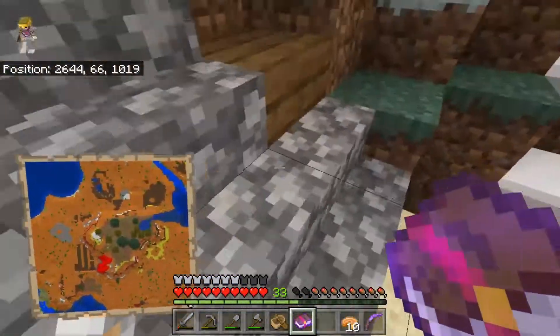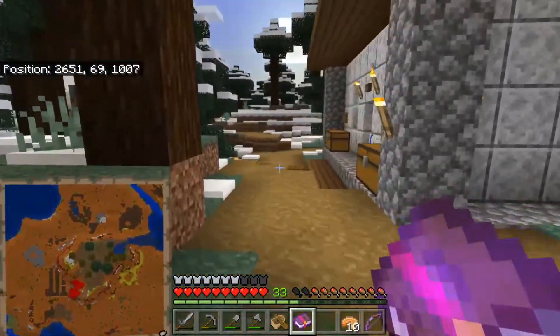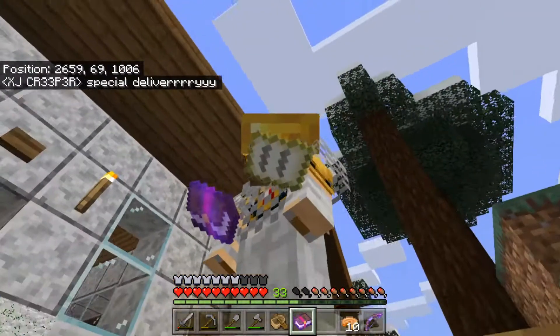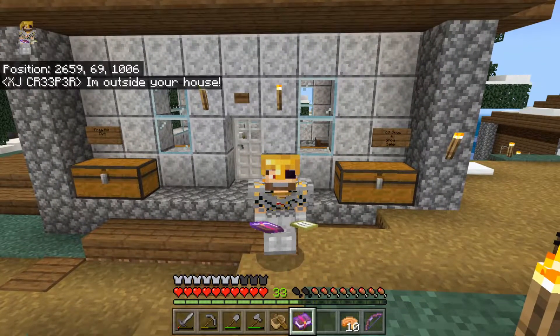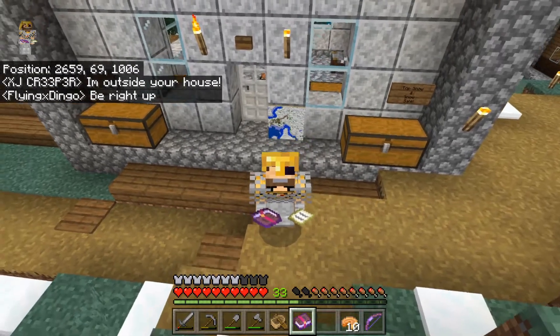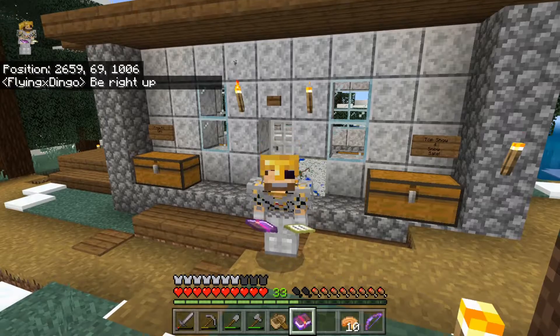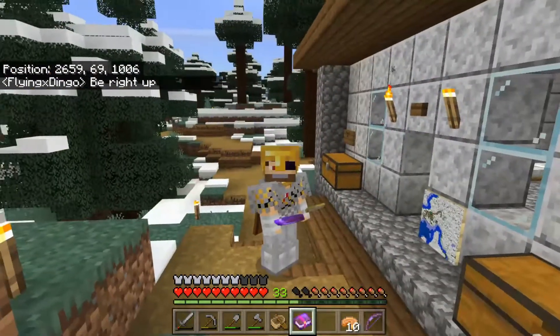I'm just here to deliver the mending book that he needs. Let's get in chat and tell him - special delivery, I'm here, I've got your stuff. Okay good, he's going to be right up. Let's make this trade happen and get this done because I've got a lot more fun things I need to handle today.